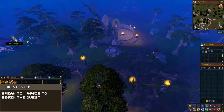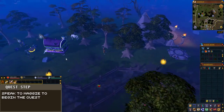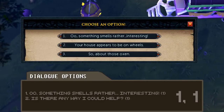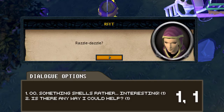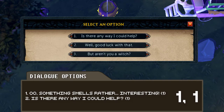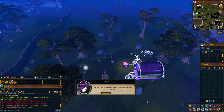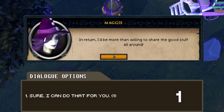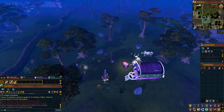To begin this quest, teleport to the Draenor Village lodestone. From here, run west and speak with Maggie. When prompted, choose the following dialogue options: the first option, 'Ooh, something smells rather interesting,' and then the first option again, 'Is there any way I could help.' You'll be presented with the quest overview screen — choose Accept Quest. After this, when prompted, choose the first dialogue option: 'Sure, I can do that for you.'